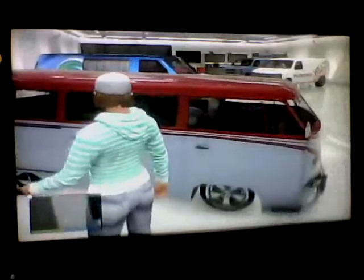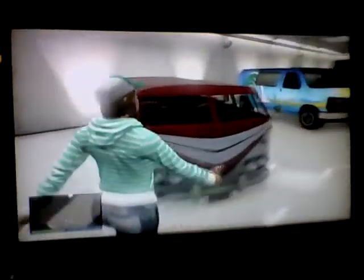Here's the BF Surfer, which is pretty much the hippy dude van that you'll find at the beach. Really easy to find. You can find them a little way over in Fort Zancudo. Same thing with the BF Surfer.